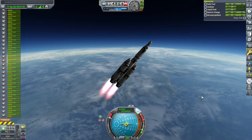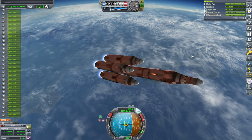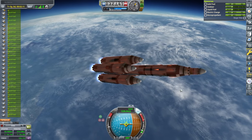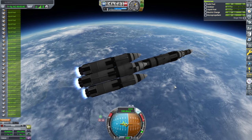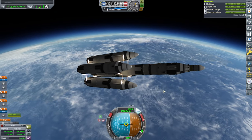We should be through max Q now. Let me throttle down a bit — don't want to get too hot. It's just a fuel tanker so we have enough delta-V. It's just a matter of how much fuel we actually deliver. Okay, boosters set, and Rhino.